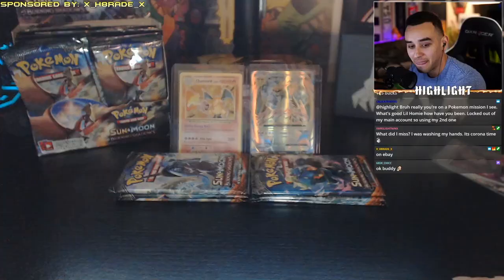We're not going to open the entire box because more than half have already been opened. This is sponsored by my man Haterade, who's my friend and my mod. His name is X underscore Haterade X. He opened about 22 to 24 packs, and I opened about four. So we have about 10 packs to open for this video, and we're pulling for that rainbow rare Charizard.